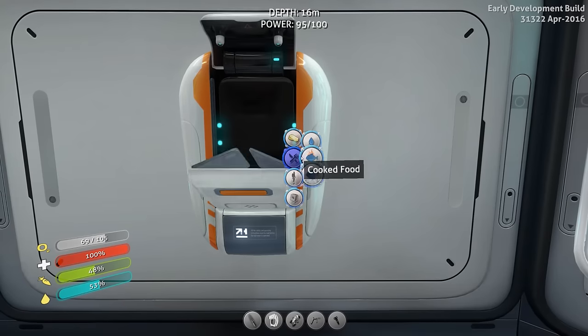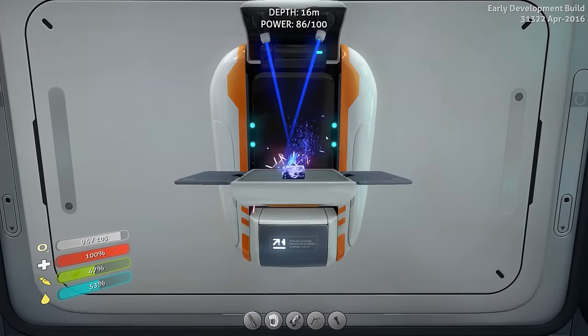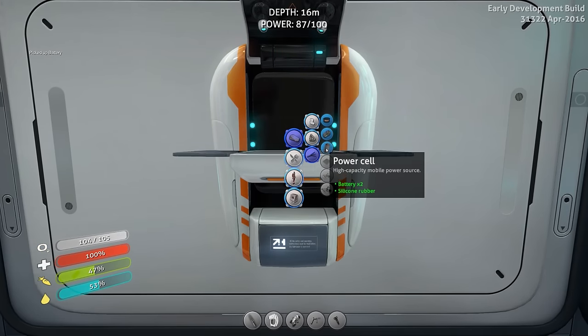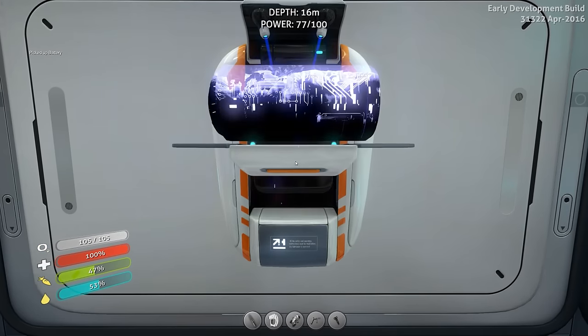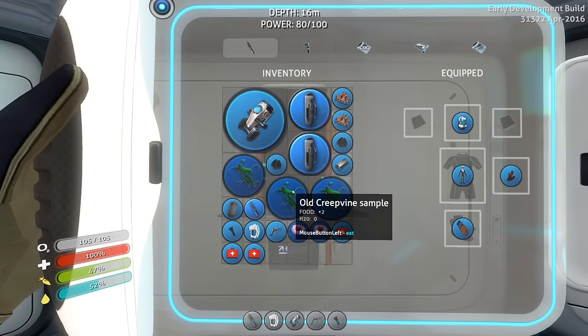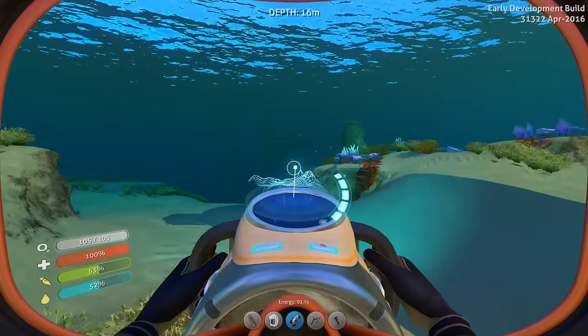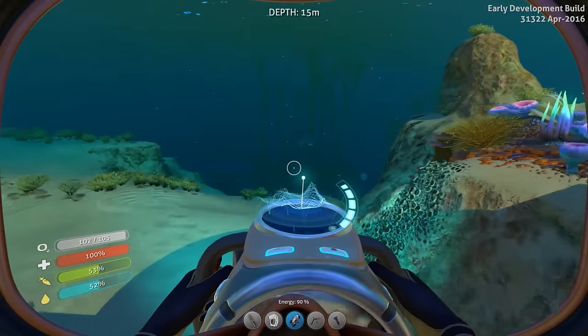We can finally go to the deeper depths. Let's grab some more batteries, create the power cell. We needed to get the lubricant seed clusters — I grabbed samples by mistake. That's fine, we'll go back, it's right around the corner, not hard.